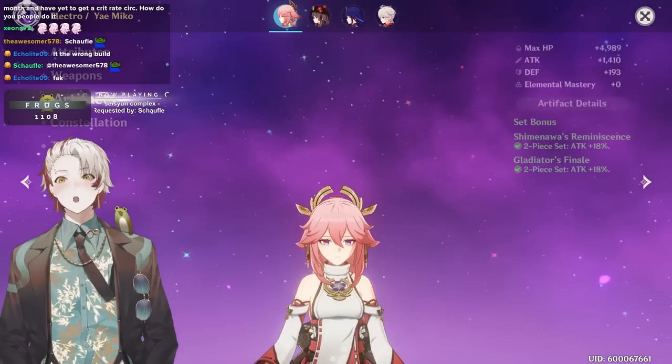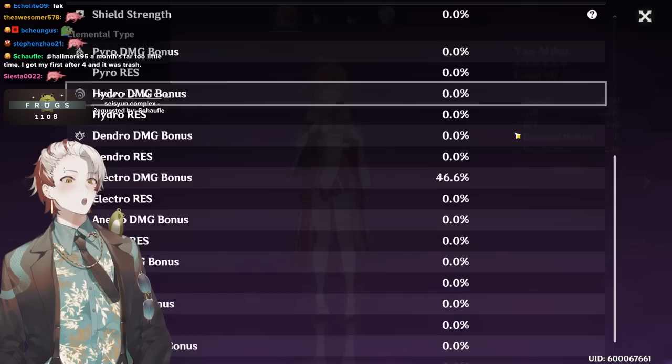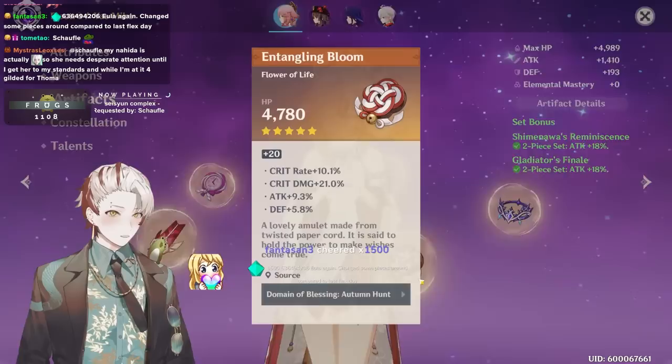Kagra's Verity, two Shim, two Glad, zero elemental mastery, a ton of attack, double crowned, constellation 2. 2.7k attack, 75/20. I think the damage is a lot lower than I would expect — the build is actually a little too little crit damage, almost like a review. But I'll take a look at it. Wait, are you — I knew it!